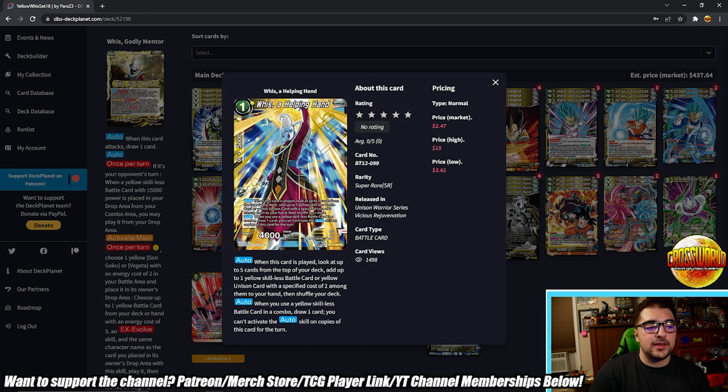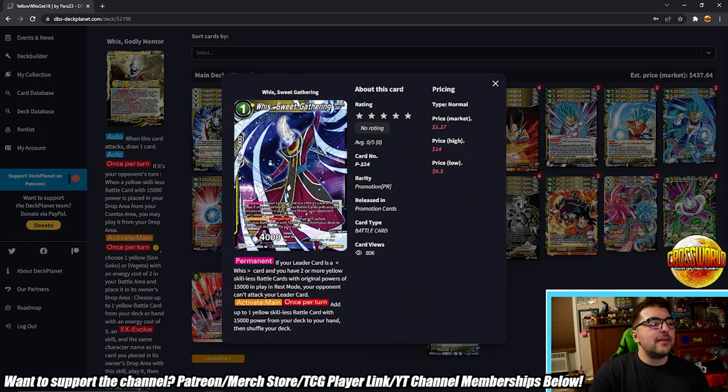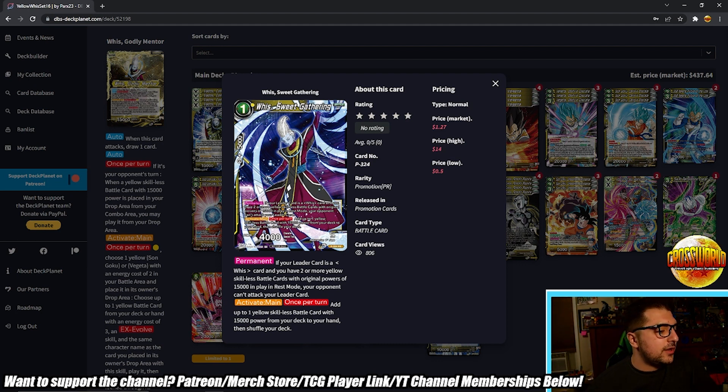Now let's talk about the Whis cards that support the Whis deck. Whis A Helping Hand — one-drop, in my opinion a four-of mandatory card. When this card's played, look at the top five: add up to one yellow skillless battle card or yellow unison with a specified cost of two among them to your hand, then shuffle. So it searches your unisons and your skillless. Auto: when you use a yellow skillless battle card in a combo, draw one — limit once per turn. This is a real important engine piece.